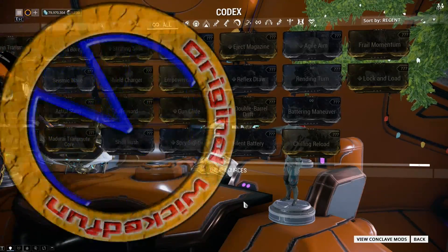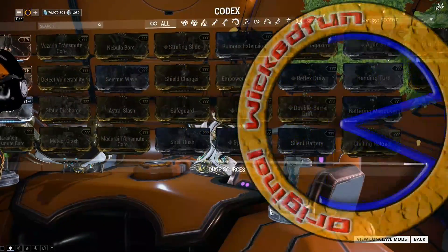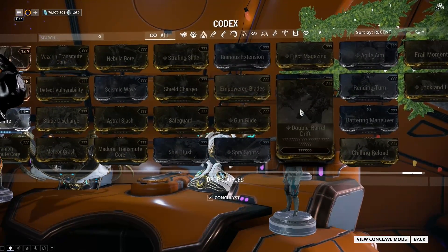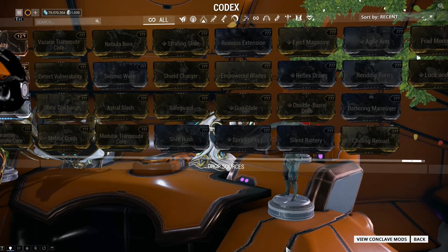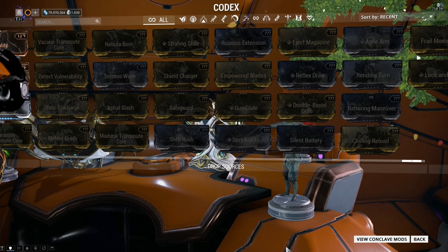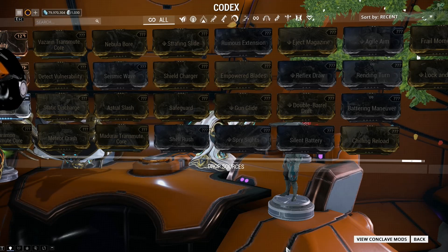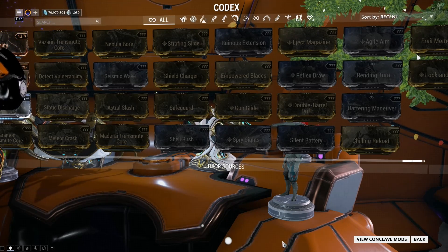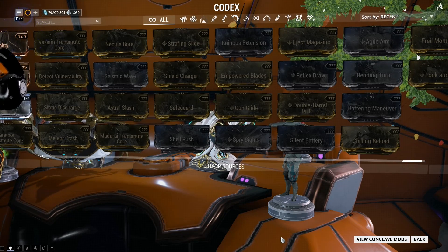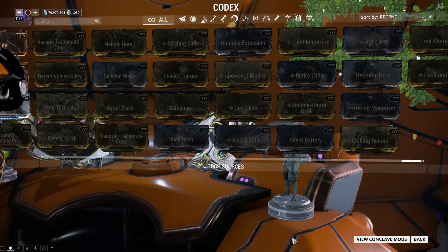There are an insane amount of mods in this game. Most of the ones that I don't have are conclave related — the PvP style ones and ones from events like the Index Preview. I didn't get to do as much of that as I would have liked, so I ended up with two. Some of them are in here, as well as some other stuff I just didn't get a chance to get hold of when they were around.